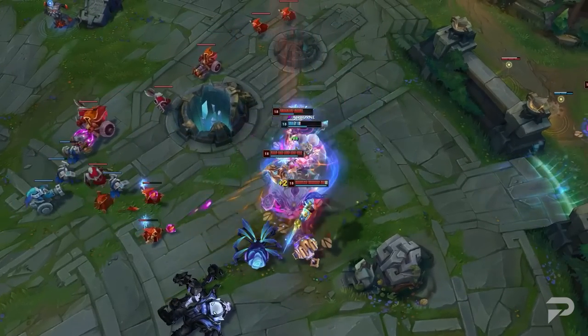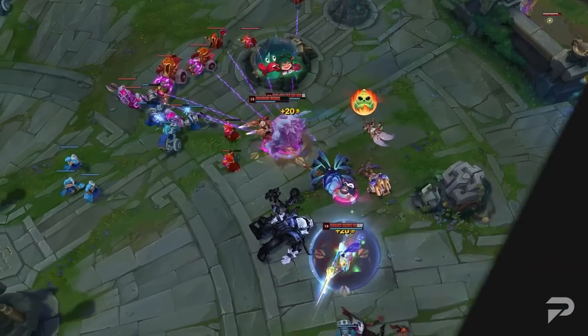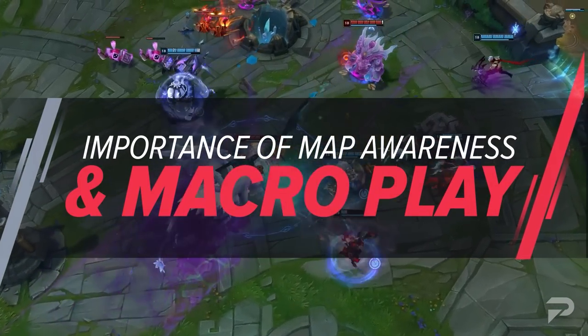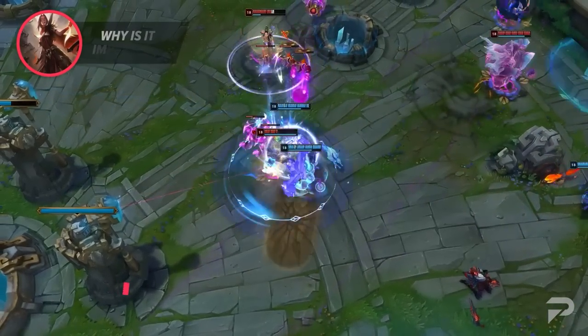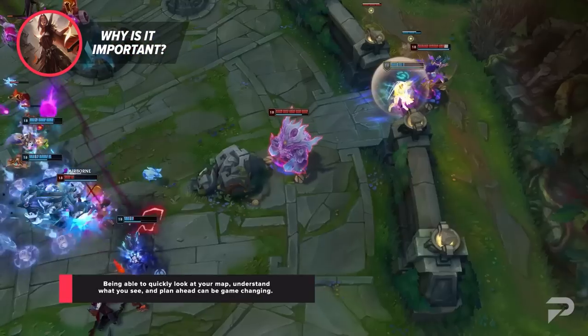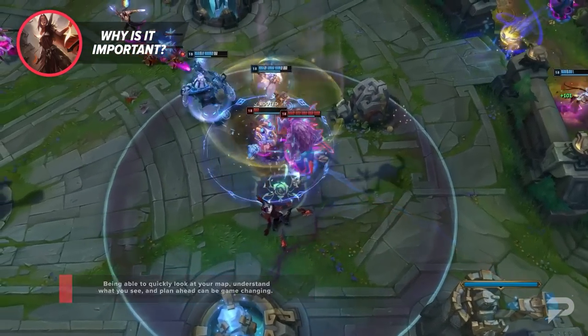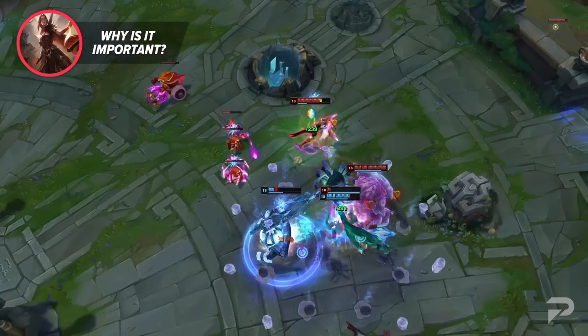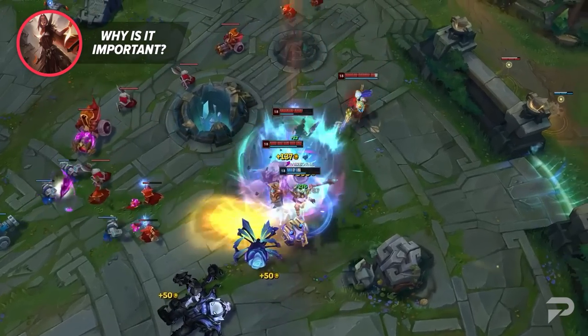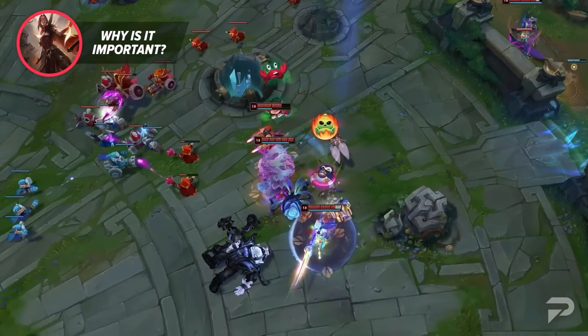Before we dive into the meat of the video, we need to talk about what makes map awareness and macro so important. Map awareness is key to League of Legends because it allows you to constantly get new information at a glance. Being able to quickly look at your map, understand what you see, and plan ahead can be game-changing. This is where macro comes into play as well. With good macro, you don't need kills to win games. You can be down 20 kills, and with far better macro, your team will come out on top. Pair these two skills together and you can glance at your map and plan out the game within seconds.